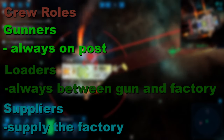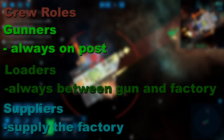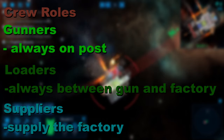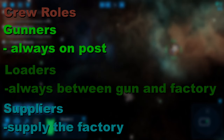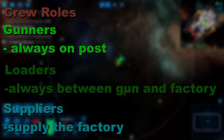Loaders only load — they do not supply the factories. The detour down to sulfur and/or the reactor is too long with the 50% walk speed penalty. Instead, we will let the suppliers do that. We don't need many of them anyway, but this causes our cannons to be constantly supplied as everybody has little or no distance to cover.